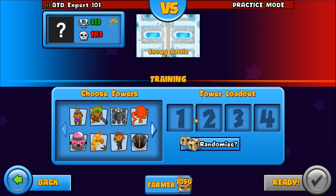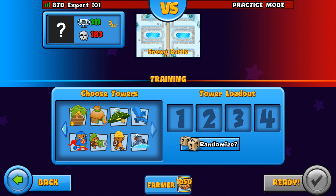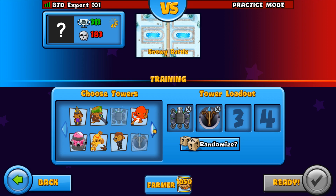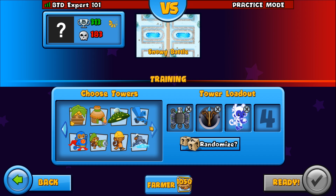Right off the bat it lets you choose four towers, and you can see these two look different. This is the Wizard Tower and this is the Cannon — you can see they changed it. There is even a UFO, which is crazy. Don't choose the Banana Farm because in this mod you'll actually have a lot of money. I'm going to choose the Ice Tower and the UFO.